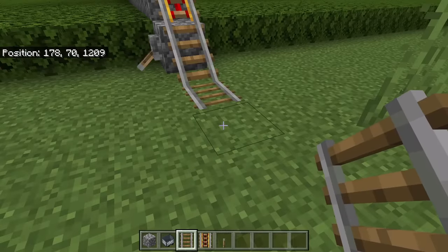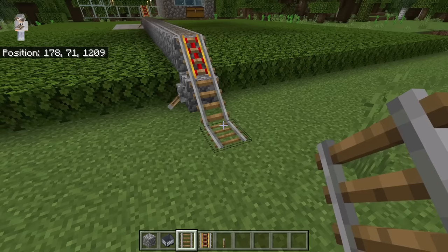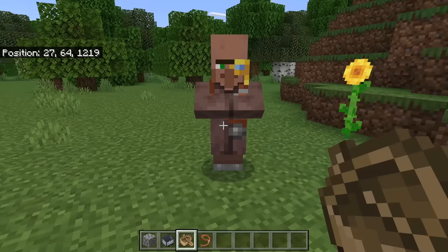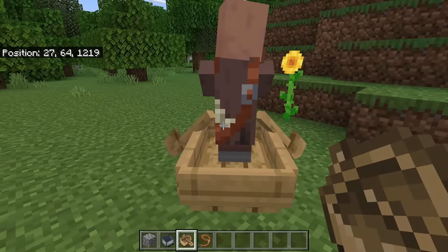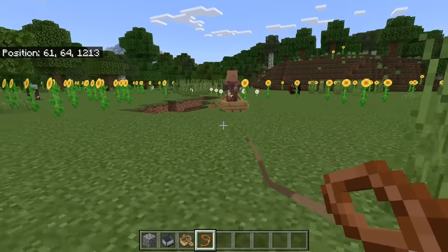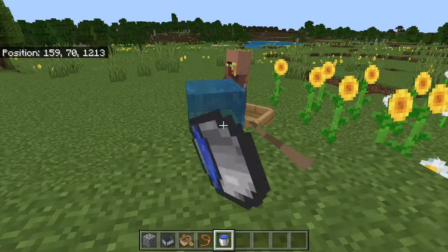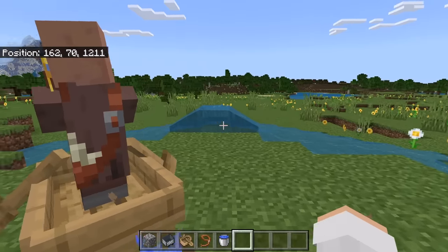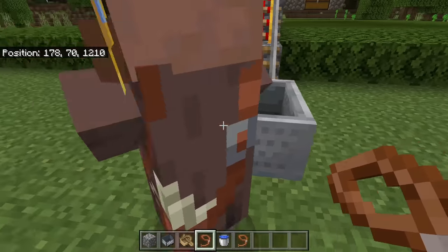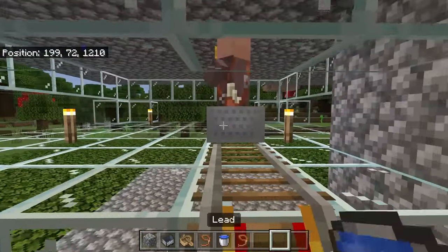The next step is to extend this rail system all the way over to the nearest village or villager breeder. Once you have done that, you can place down a minecart on the rail system, then push a villager into the minecart. Once you have pushed the villager into the minecart, push the minecart all the way over to the farm. If you don't want to place a lot of rails, another option is to transport villagers with a boat and lead. To do that, place a boat next to a villager — the villager should get into the boat. Now attach a lead to the boat and walk over to the farm. To easily transport the boat above a ledge, place water on the ledge, then pull the boat up the water. After you have brought the villager over to this rail system, break the boat, place a minecart over here, push the villager into the minecart, then push the minecart into the farm. The rail system should cause it to go into the farm. Once it's in there, break the minecart.